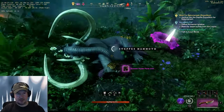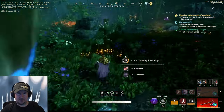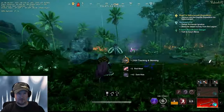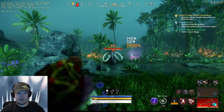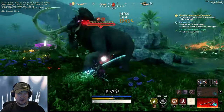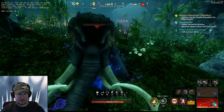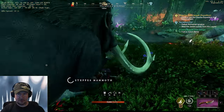They drop usually around 40 or so, sometimes a little more. They're really, really easy to kill, and if you have a ranged weapon you'll probably kill them before they even get to you. You can get several thousand an hour here too — another easy place.